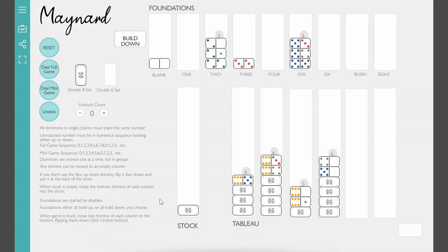Now when the game gets stuck and you don't have any legal moves that move the game forward, you can click what's called the unstick button. When you unstick, you take the top domino from each pile, move it to the bottom, and flip it face down — you do that for each one. I've got a button in playingcards.io that does that for me. Once moved, if there are face-down dominoes on top of any pile, just flip them up. Notice the unstuck count is now one — the fewer times you unstick, the better you did.